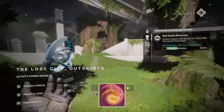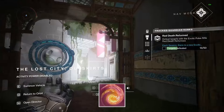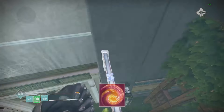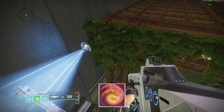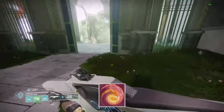You will notice a ghost symbol on the top right of your screen. Pull out your ghost and it will be looking at the location of the missing ghost. Once obtained, continue along the path until you reach this gap.